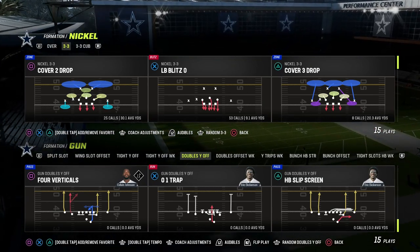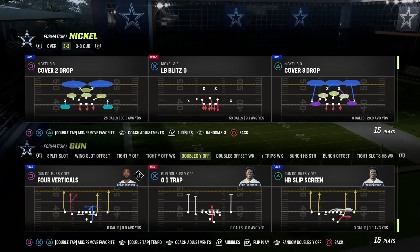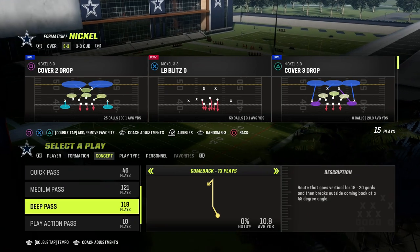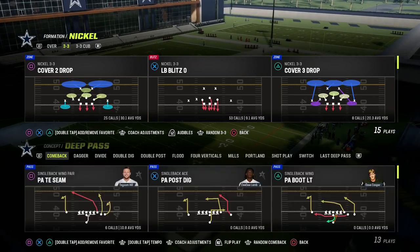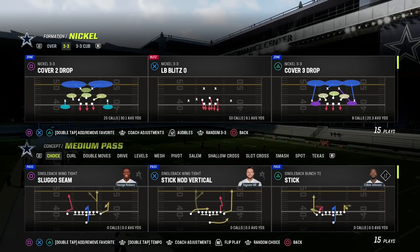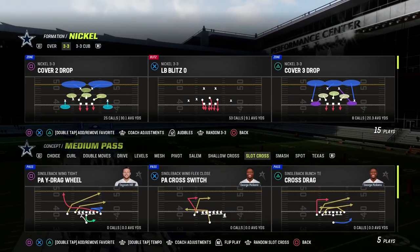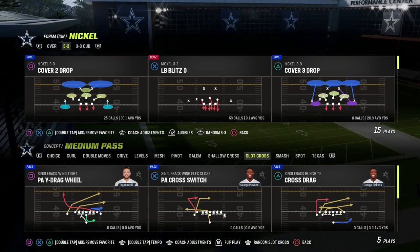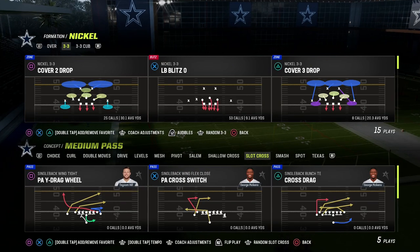The Y cross play is an actual concept. If you come back out of the concept menu and go to the deep pass, you'll probably find some type of Y cross — it could be a medium cross, slot cross, or Y cross. This is a very good concept and, in my opinion, one of the best concepts for passing.